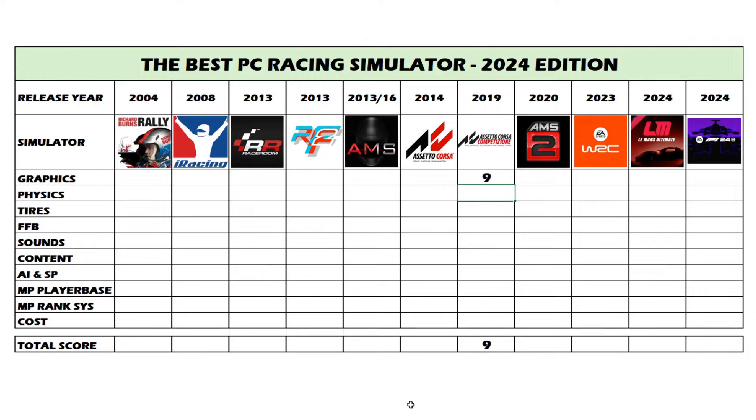Physics-wise, I think the cars in ACC handle very well. They've made a lot of changes over the years to the suspension and car handling and honed those in very well. When you consider they've got all the different makes and models of GT3, GT4, and GT2 cars performing quite closely together, that's a huge task. I want to make clear I have no hate for any dev — they have such a difficult task, and ACC as far as vehicle handling is just great. I can't say it's perfect because of the next two items, but I'm giving physics a 9 out of 10.